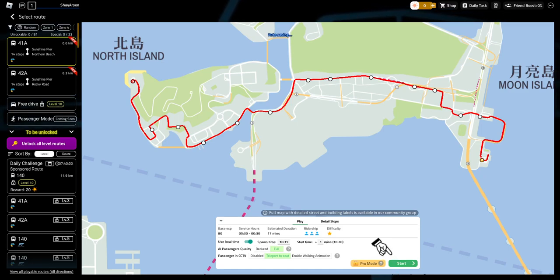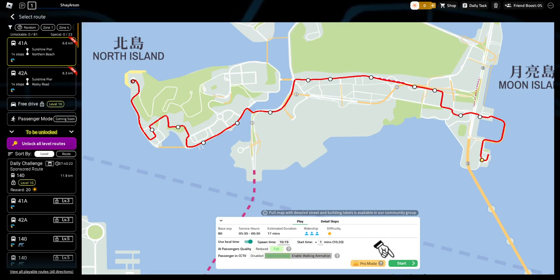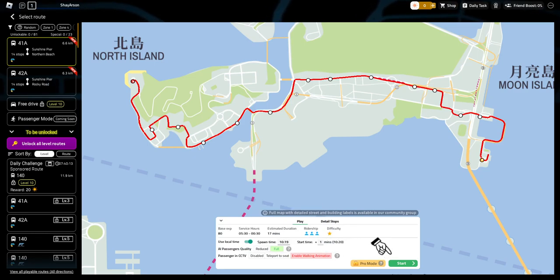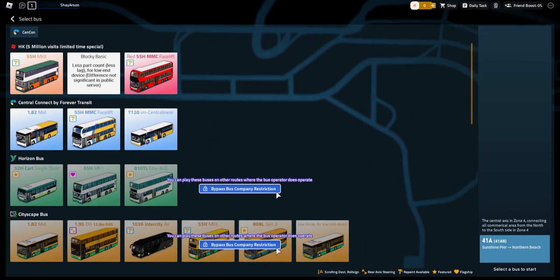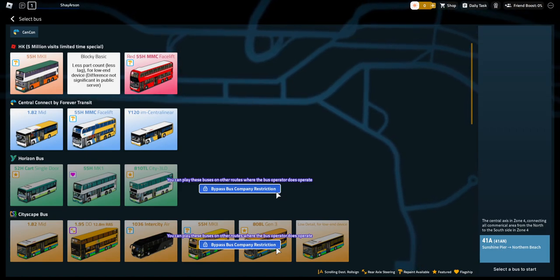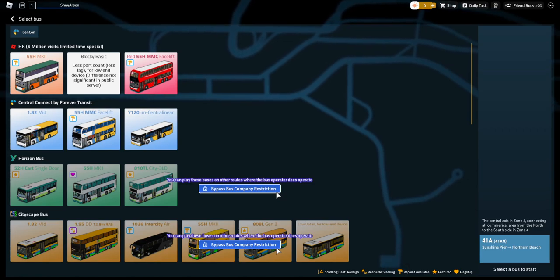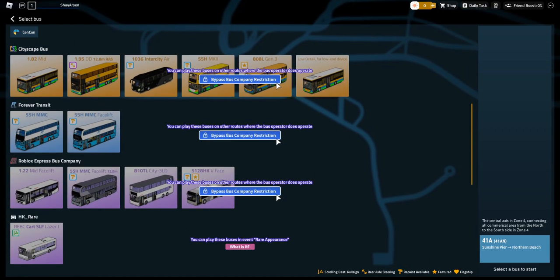Let's go ahead. Wow, look at this — use local time, passenger quality full, teleport to seat, enable walking animation. Let's do that. So let's click start and then I guess we can choose our bus here. In the old days, you'd have to stand on like a button to teleport or to spawn in a bus, but apparently you can do it in the menu now.